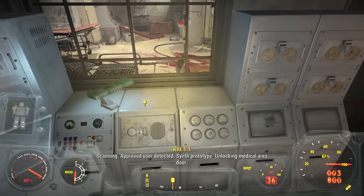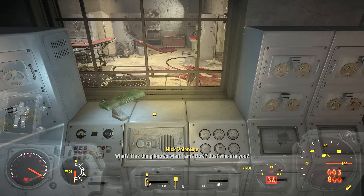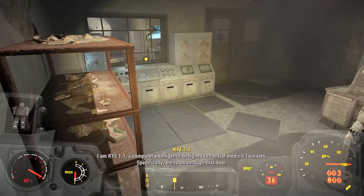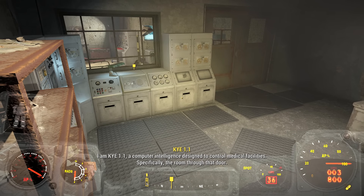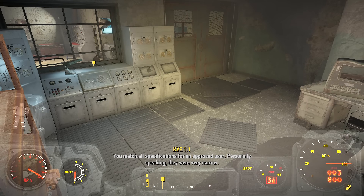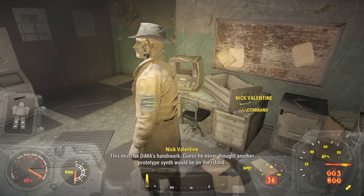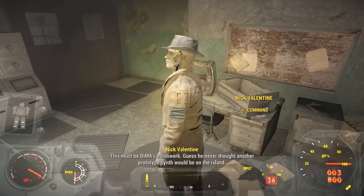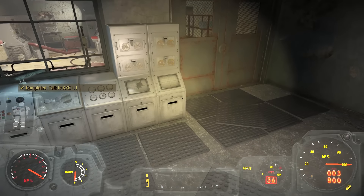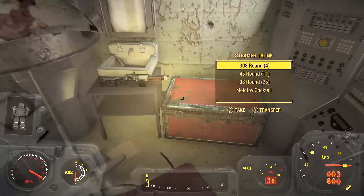How the hell do I open this door? Scanning — approved user detected, synth prototype, unlocking medical area door. This thing knows what I am. Just who are you? I am KAI 1.1, a computer intelligence designed to control medical facilities — specifically the room through that door. You match all specifications for an approved user. This must be DiMA's handiwork. Guess he never thought another prototype synth would be on the arm. Might as well grab anything useful we find in there.